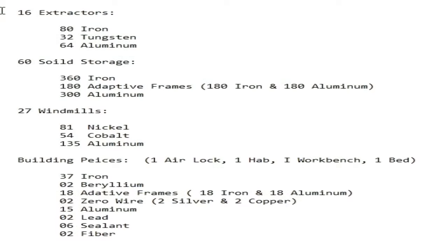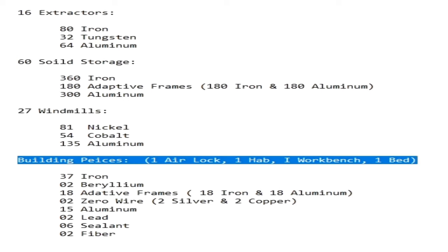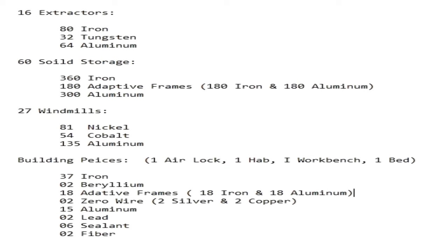We'll go over real quick the resource list. This is a full entire resource list with crafted materials or just raw materials if you're going to be making it all yourself. You need 16 extractors, 60 solid storage, 27 windmills, an overlock, a habitation, a workbench, and a bed. And that's all you need to craft that.